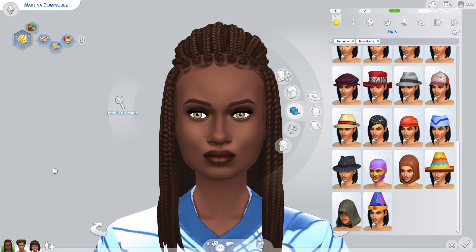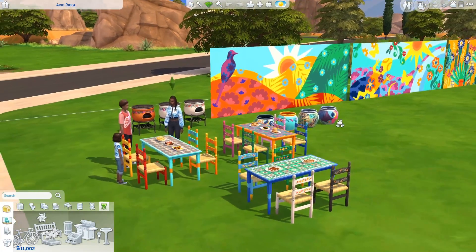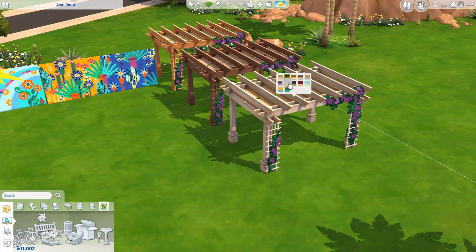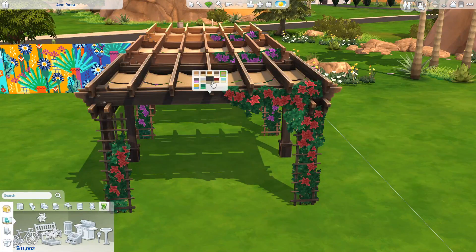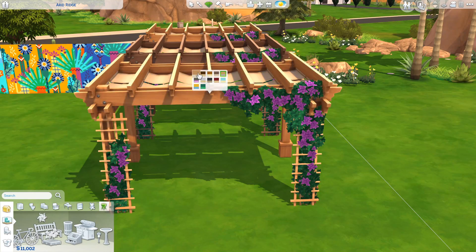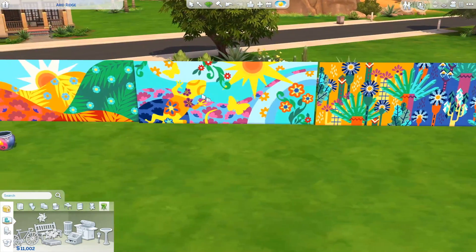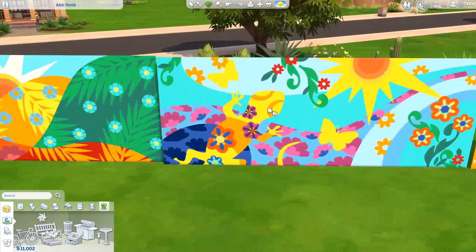So that's all of the CAS items I wanted to show you. Let me jump into build mode and show you what they added there. They did add quite a few things to build mode. Working from the top down: they added some pergolas which are really, really gorgeous — I can see myself using these a lot. They have a bunch of different swatches for wood colors and also these gorgeous flowers that kind of climb up the sides, which is just stunning.